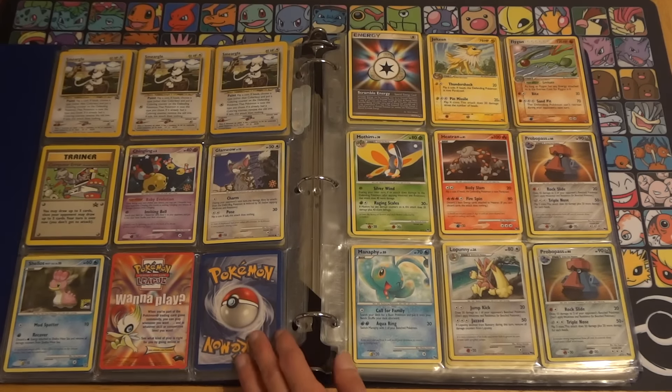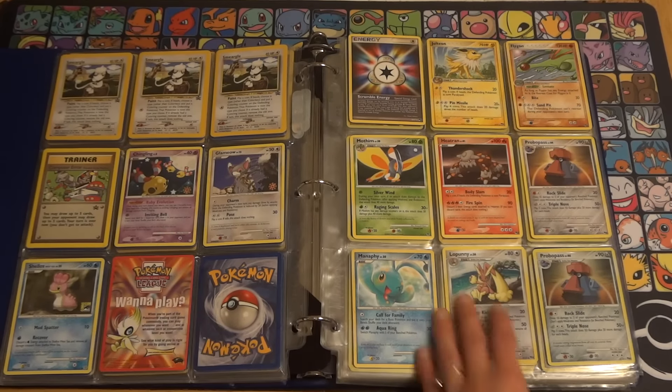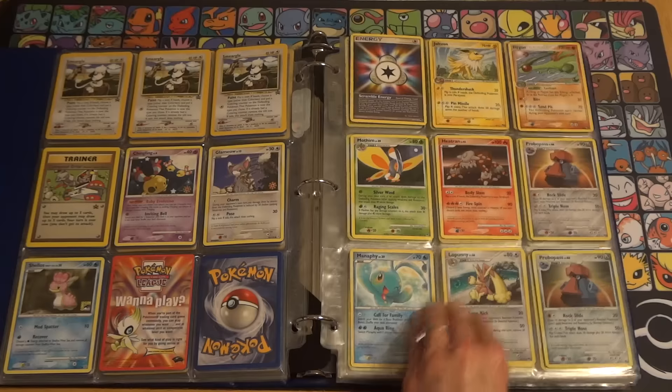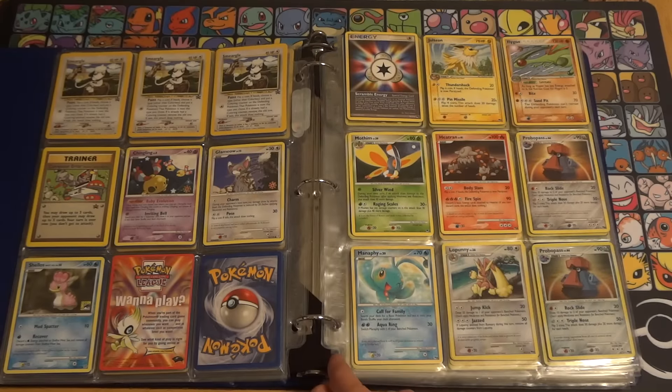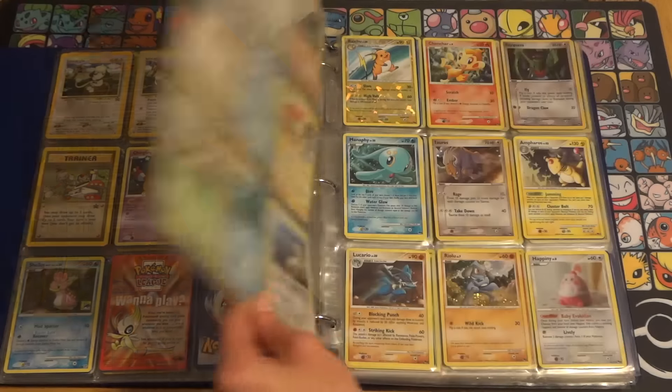We have a couple random cards here, a couple snowflake promos, a Shellos Comic Con, and just a random insert. Here we start with the POP cards — I believe the top are non-hollow, and then starting with this low punny we get to the hollow POP cards.